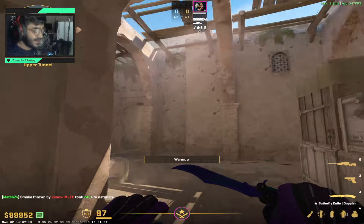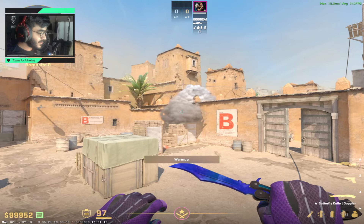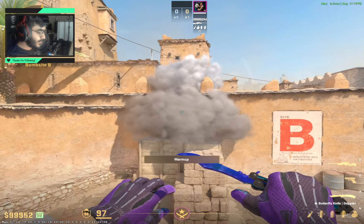In my opinion, this is the best and easiest way to smoke window on Dust2's B-Side. There are faster ways to throw this smoke — I will be showing you guys in future videos.